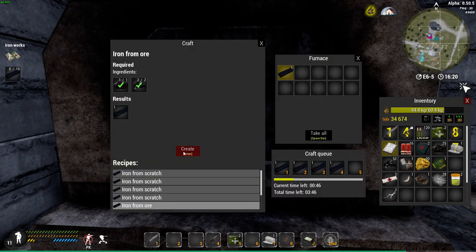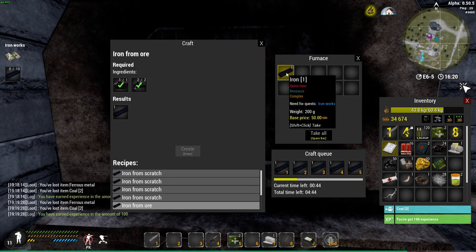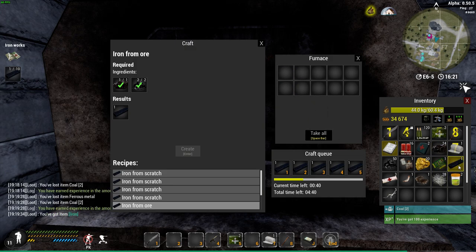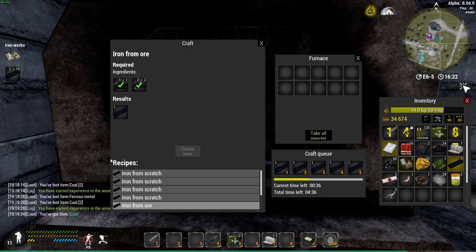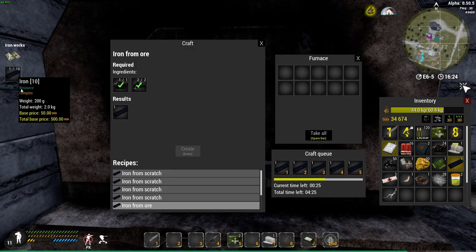Now you can create the next one. When it's done, just click 'Take All' and it'll go into your inventory. Because we've made one, it's already progressed on your quest. All we need now is another nine more. It's quite simple.